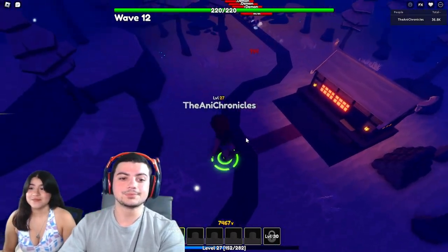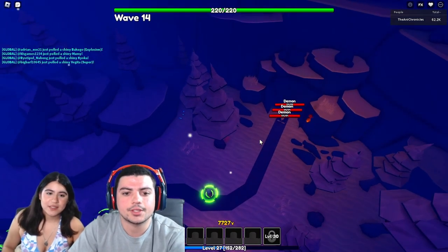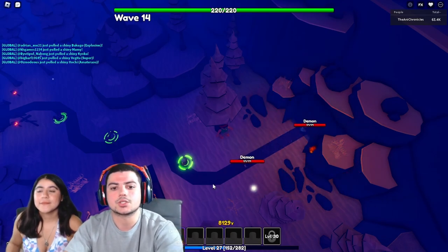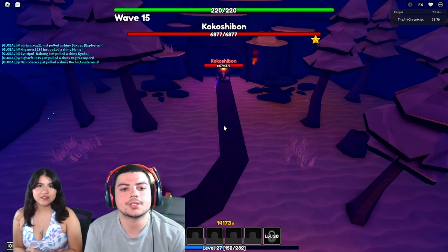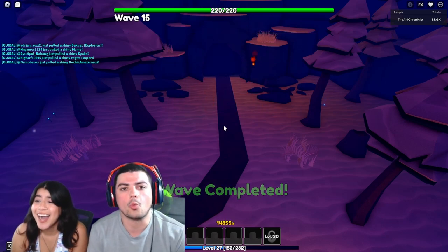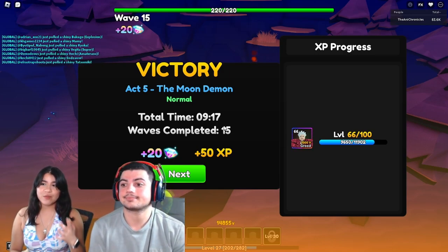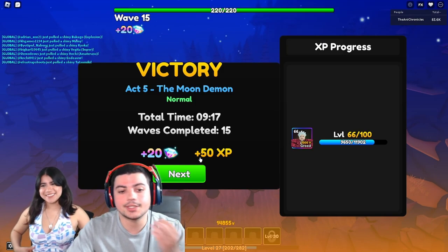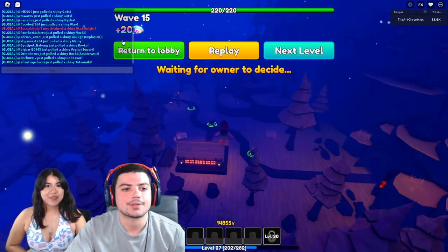We've been steadily getting through these rounds and we're almost at wave 15, so let's skip ahead so you guys can see how quickly Greed destroys the demon boss. We're at wave 15 and it looks like Kokoshiban's gonna be all by himself — and he died in one attack! I expected that from Griffin, but watching Greed do that is beautiful and very satisfying. If you get Greed, even if he's not meta he's at least good enough to do some rounds by himself.